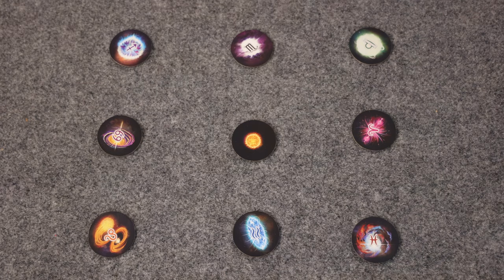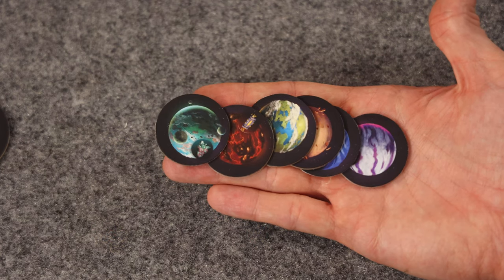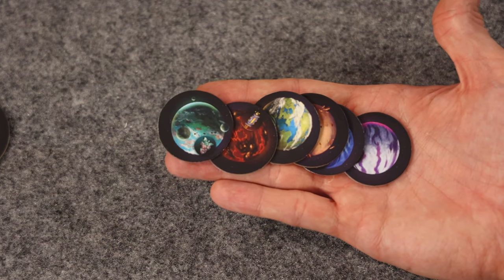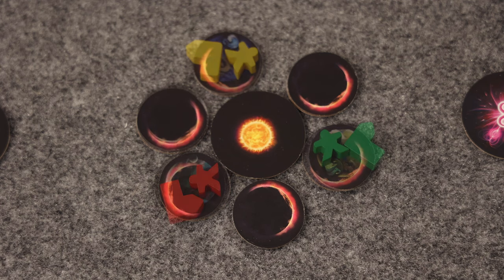All of the stars will have different astrological symbols with the exception of the sun. Shuffle one each of the basic six planets, excluding the alien planets, and place each one face down around the sun. This is the starting system. Each star with the planets surrounding it is called a system. Each player will then randomly choose a planet around the sun and reveal it.